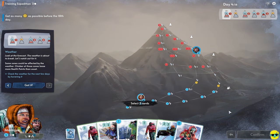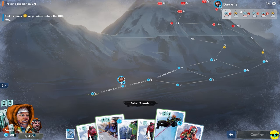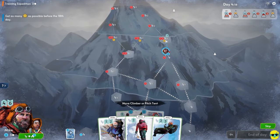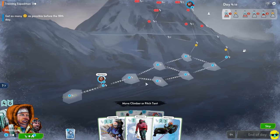Weather — look at the forecast. It's a dangerous day, the weather's about to break. Some zones could be affected by the weather. You can see the cross sections of the mountain reflect which areas are affected. It's actually this middle zone that my big climber is in that's being affected, but Monique is okay where she's at. Monique's health is at four, I think she's fine. I'm going to select all movement cards and move her up now. You can push Tab to switch between climbers.